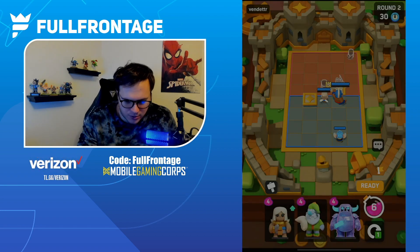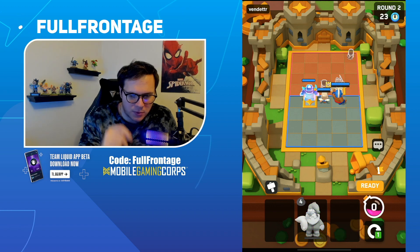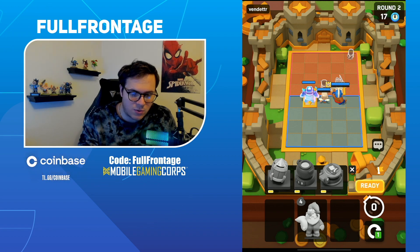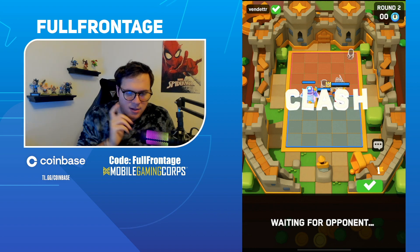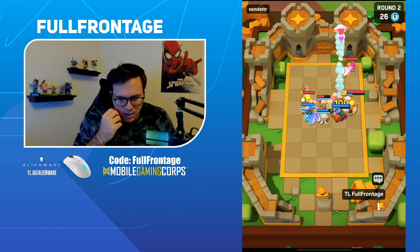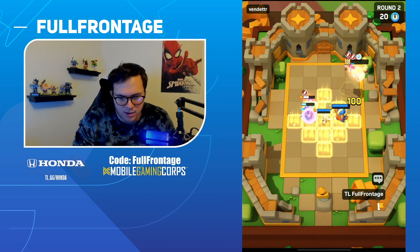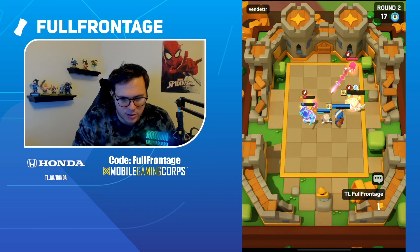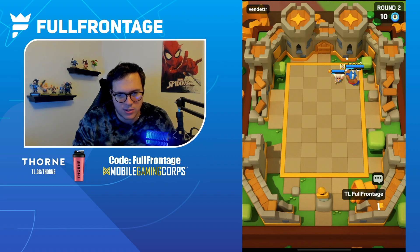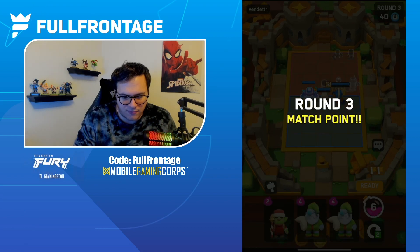Heading into Round 2 — we're going to go with the block but also sell the Ice Wizard and go for the Pekka onto the heal tile. We have Rocket, Pancaker, and Hot Pot. I think if he goes Rocket we'll want to go with the Pancaker — he won't be able to get his Lumberjack rage potion off, so our Monk won't be taking damage too fast. Barbarian King's going to go down, Battle Healer gets the shield off, and our Monk is just going to completely steamroll this comp.